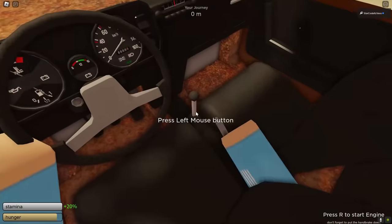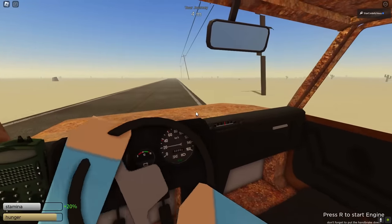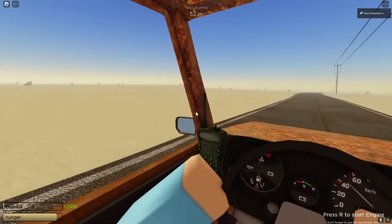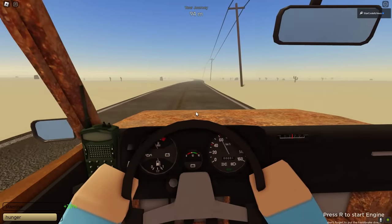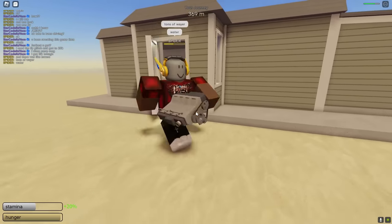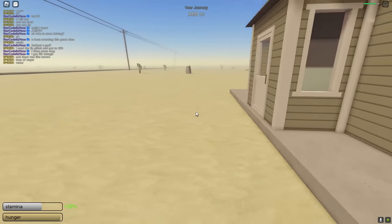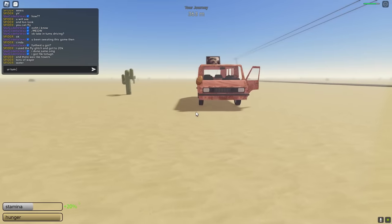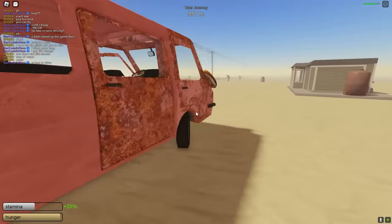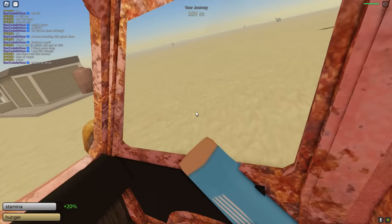If you are driving the van or the car, there's actually a handbrake. The car will not move unless you press the handbrake down — this stops the car from rolling. There are stops around the map once you get to certain distances. Use these stops to collect water, diesel, gas, and oil. Oil goes in the engine, water goes in the cooler, and gas fuels the car. Make sure you are collecting these or else you will lose very quickly.